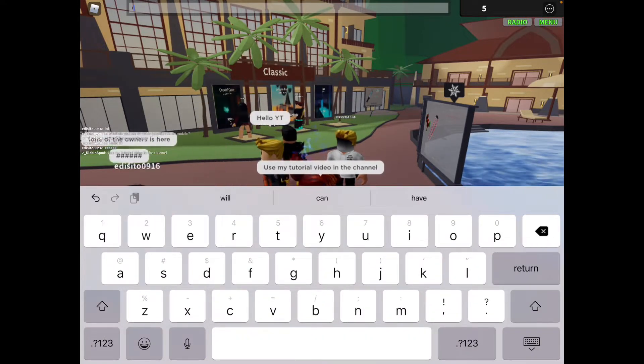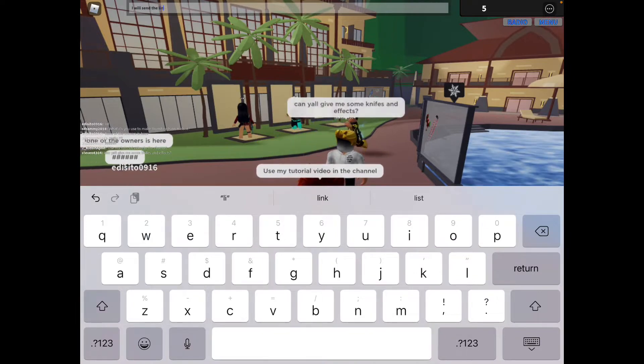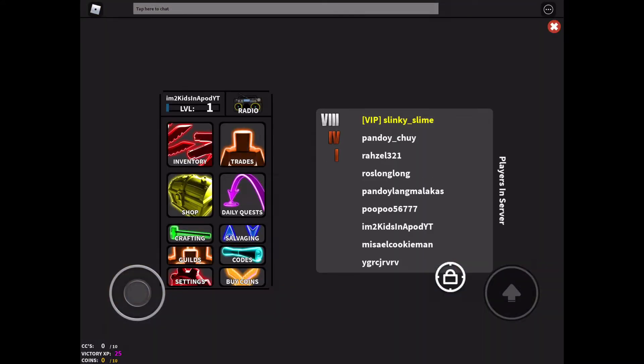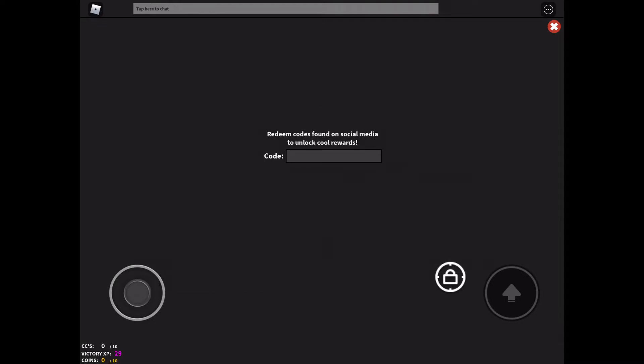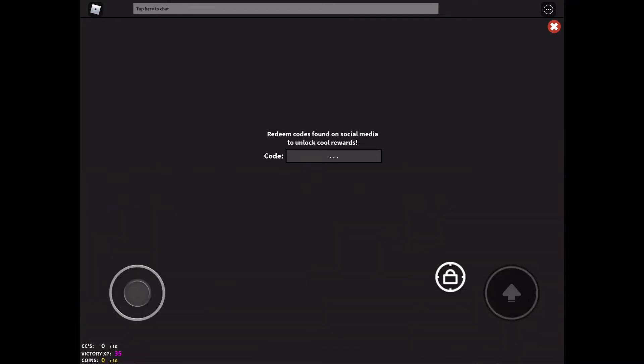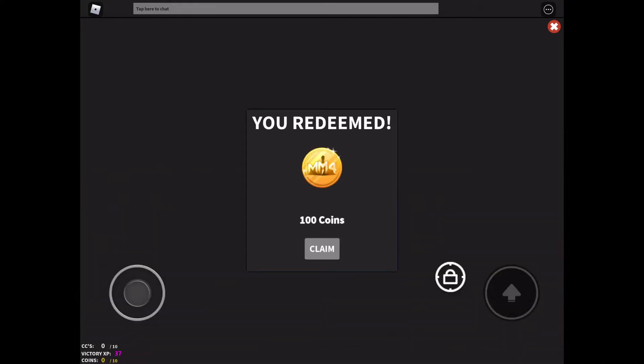I will send a link. Okay, reading the code — all you have to do is click the menu on the top right corner of your screen, and then you're going to be able to see the word 'Codes' on the left side corner. Click on that and type in the newest code — all capital letters: S-P-Y, 'SPY' — and click Enter. There we go, 100 coins!